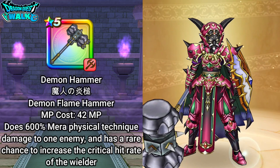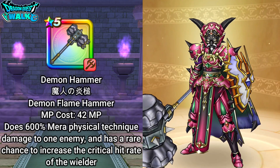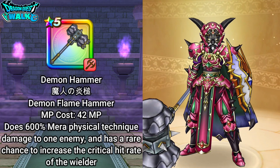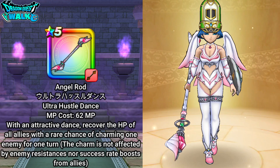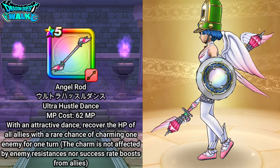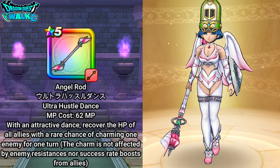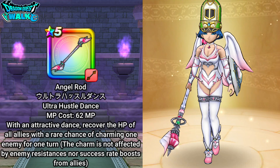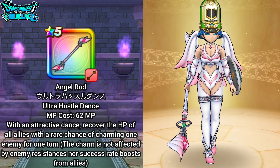This actually does have a chance to increase the critical hit rate of the Demon Hammer's main ability, so hopefully I do get that. I'm going to have a High Priest equipped with the Angel Rod — hopefully I can get some Charms and also do some pretty good healing. Also, with this particular battle, I plan on using the Encore ability right at the very beginning.